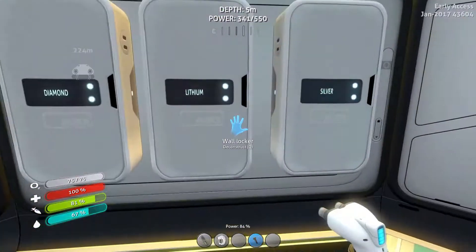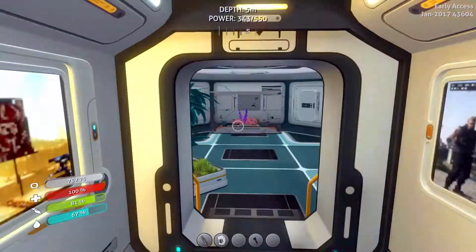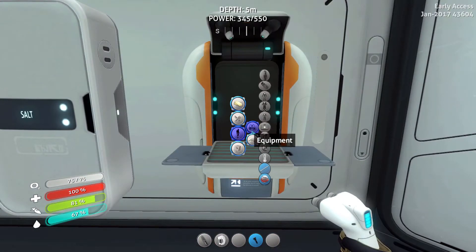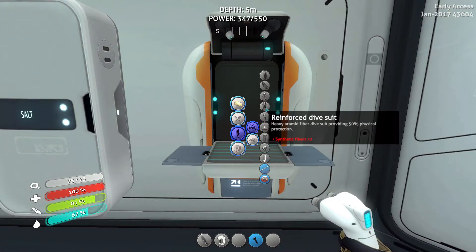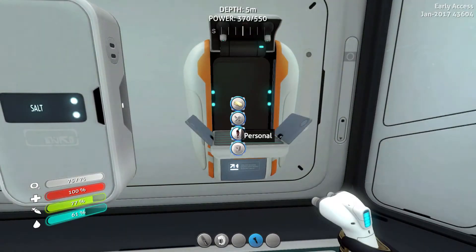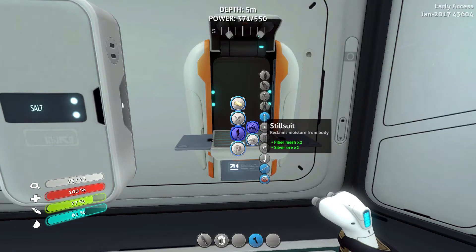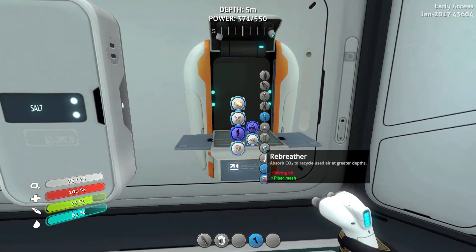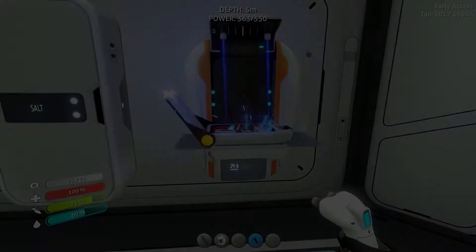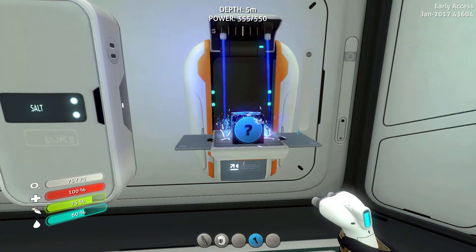We've got a few more silver but not much — we got three. So do we want a still suit or do we want a rebreather? Wiring kit, fiber mesh — I think we're gonna make the rebreather first. The still suit's gonna be nice but the rebreather will keep us under longer. So we need a wiring kit and we'll get this rebreather.